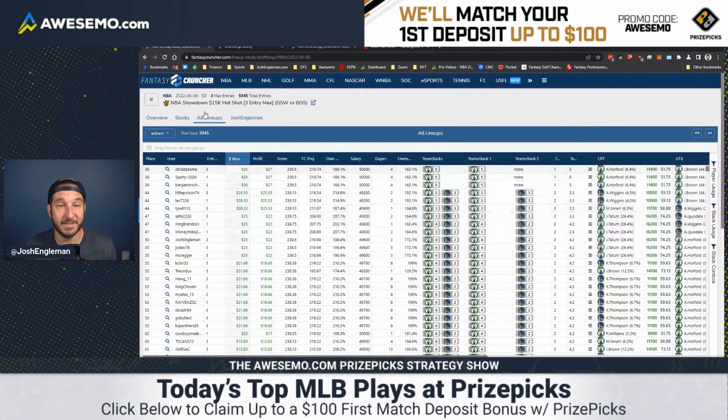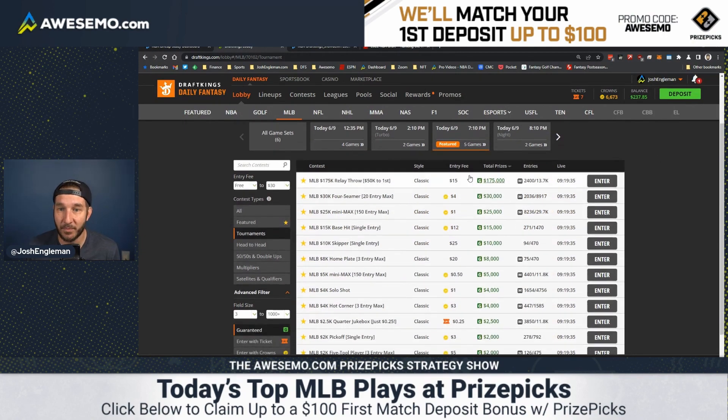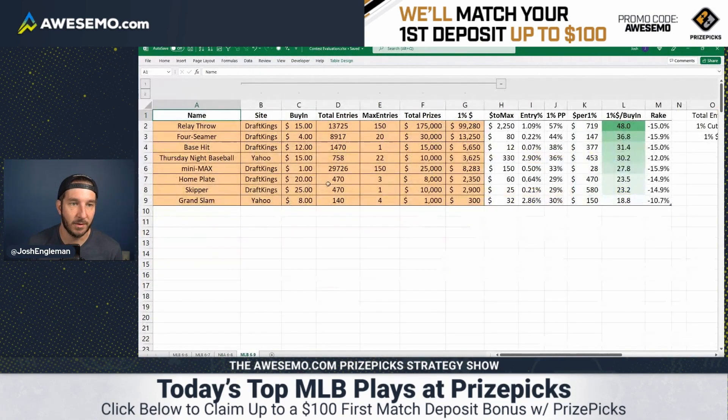Step two: baseball slate today — awful, truly awful. Look at this early slate: you get the good relay throw at the top, but prize pools fall off a cliff. The main slate — the five-game slate tonight — has $175K in the main relay throw, which is a great contest, but then falls off: $30K, $25K, $15K, $10K — you're already into four-digit prize pools. Unfortunately, $22.50 to max the relay throw is a lot of money, certainly more than the $100 we'll be playing today. We're actually going to end up playing a little bit less than $100.